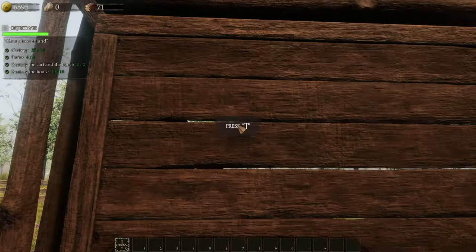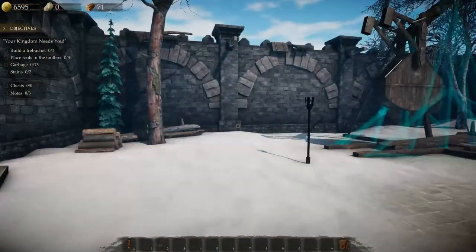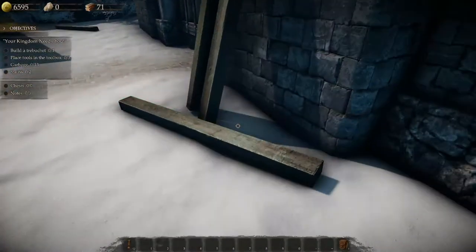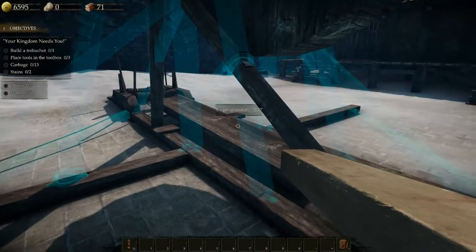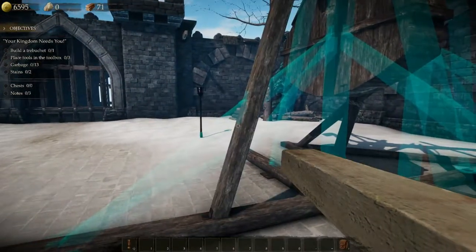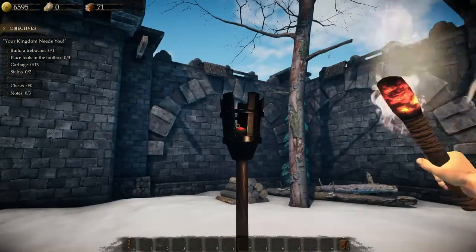That's all I need to hear, so let's accept it — a little trebuchet. It looks a little chilly. So: build the trebuchet, place tools into a box, 13 garbage, and 2 stains. There are also 3 notes. Let's fix up this trebuchet here. We can't do anything with these logs. We have some more over here. Tab to torch — I wonder if this keeps us warm.